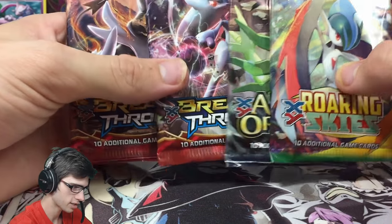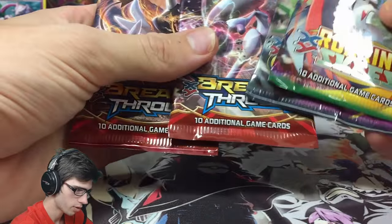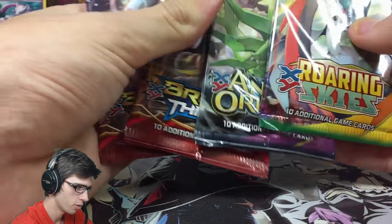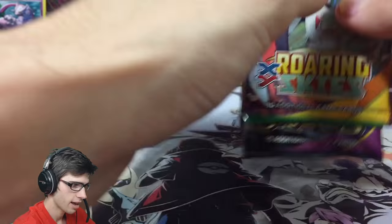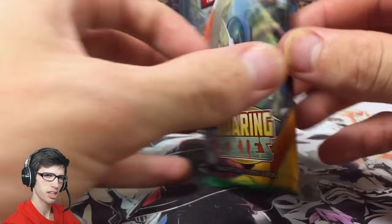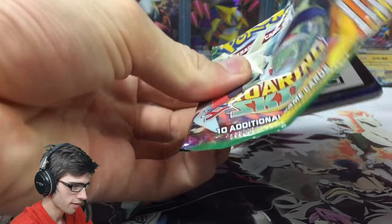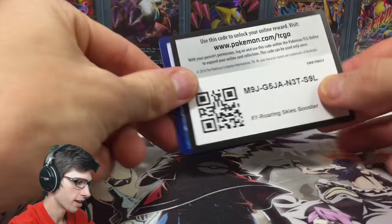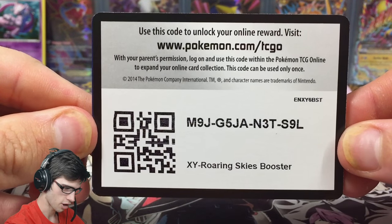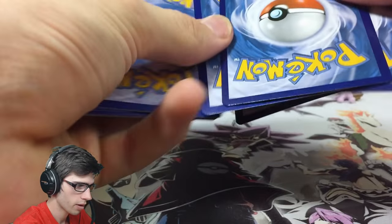We've got four booster packs to crack into today, going from Roaring Skies through to Breakthrough, and we'll open up the Mewtwo Y pack last, even though they didn't include a Mewtwo X pack art — usually they do. But without further ado, let's stop rambling and get straight into this opening. There is the code for you guys.